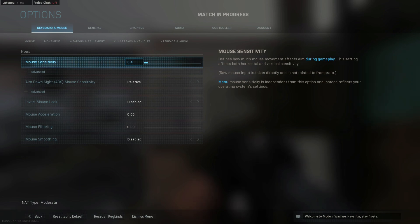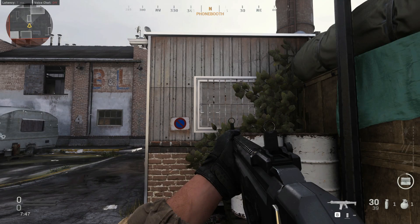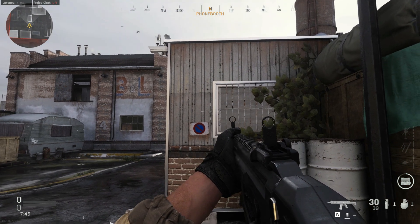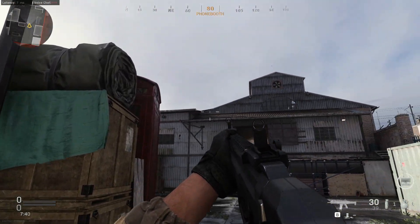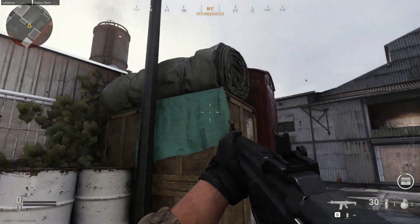Now boot up Modern Warfare and jump into a private match. Get your direction to north as before and move your mouse to the other end of the pad. You just need to tweak your mouse sensitivity until you can match the heading you had in your previous game. It's as simple as that.